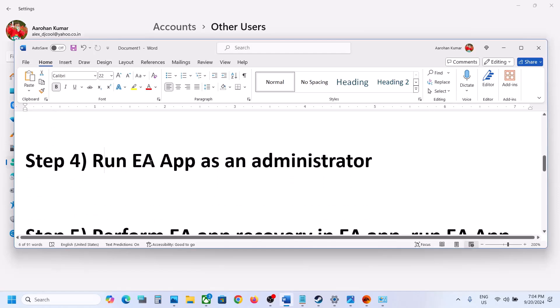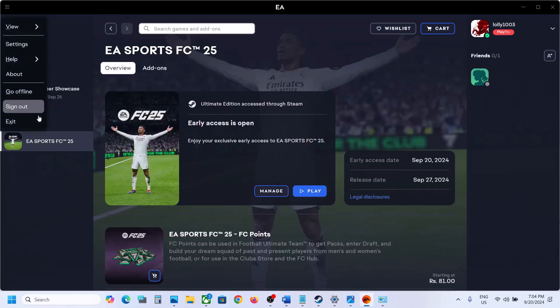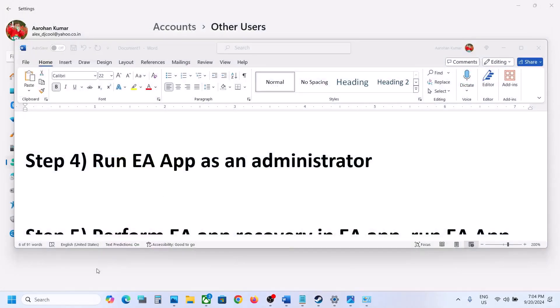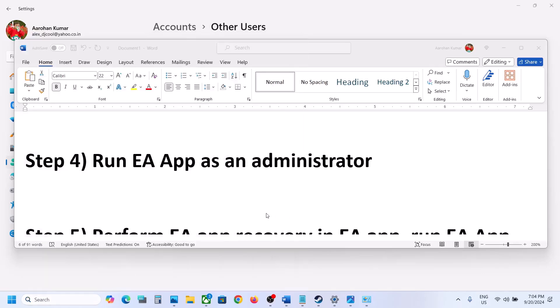The next step is to run the EA app as an administrator. Close the EA app first, then type 'EA' in the Windows search box. Right-click on EA app, click 'Run as administrator,' and click Yes to allow. Then check if the error is resolved.